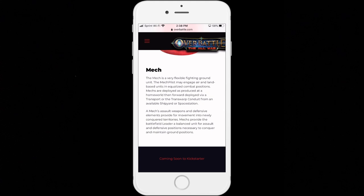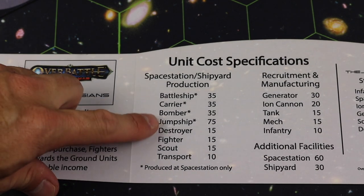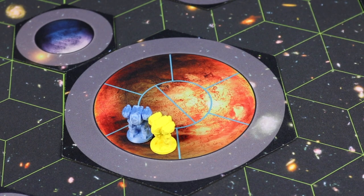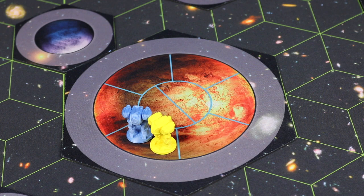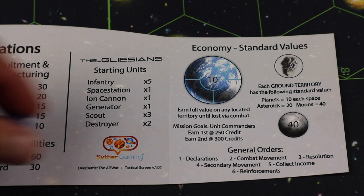Once everybody has spent their credits and chosen their units, players place them on the board in initiative order, five at a time. Two players can place mechs in the same spot on a secondary planet — that's legal during placement and gets resolved once all units have been placed. So the board is strategically set up as part of the game itself.